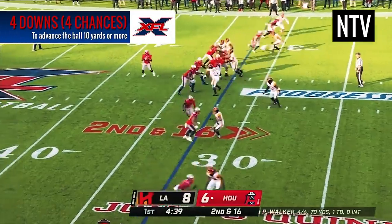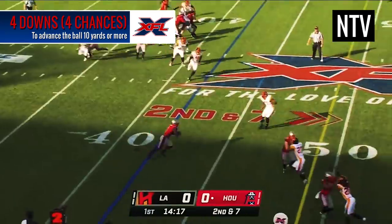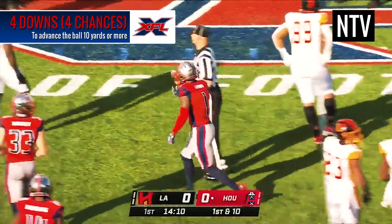The offense is given 4 chances, or 4 downs, to make at least 10 yards. If the offense manages to move the ball 10 yards or more, they will retain possession of the ball whilst given another 4 downs to make another 10 yards.